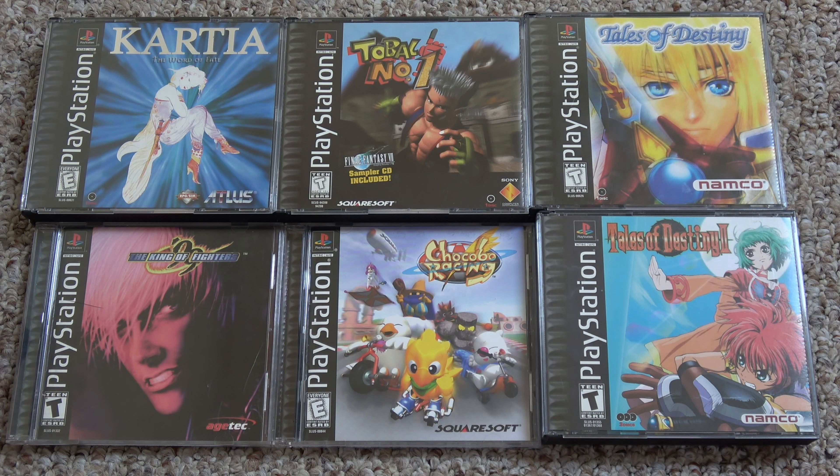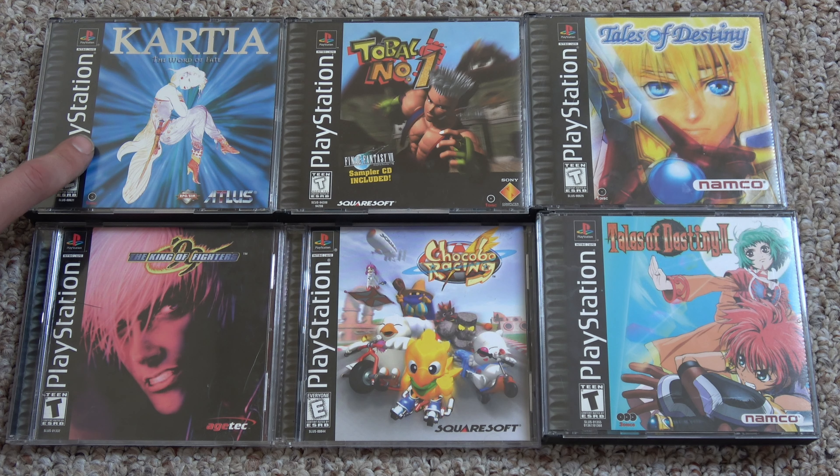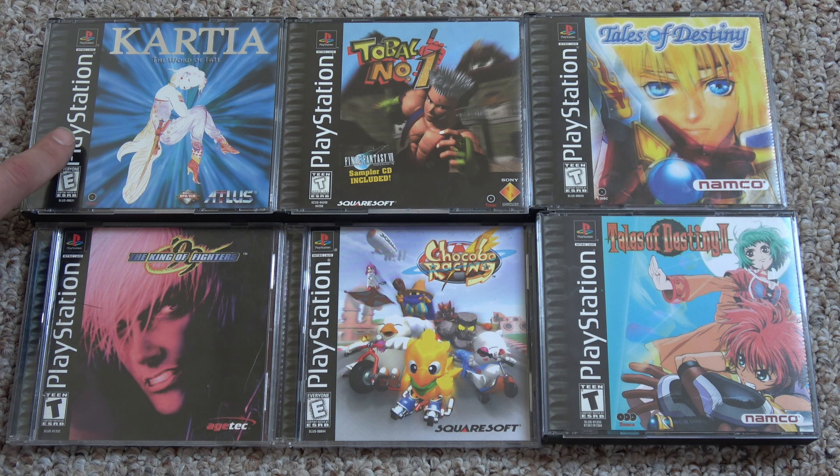Starting with PS1 games, I got King of Fighters 99 because I've been a huge fan of Street Fighter forever and I've always really liked the SNK games. I almost have every single Squaresoft PS1 game, that's why I grabbed Tobal No. 1 and Chocobo Racing — those were two I was missing, and now I'm just missing Einhander. I have a lot of Atlus games for PS2 and PS3 but no Atlus PS1 games, so this is my first Atlus PS1 game. And since I like a lot of Atlus games and lesser-known RPGs, I finally had to grab Tales of Destiny 1 and 2, or Tales of Eternia. These were a lot of games I really wanted and I'm almost completed with the Squaresoft collection.